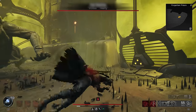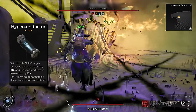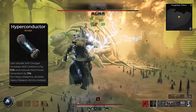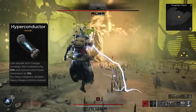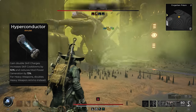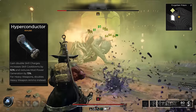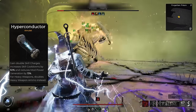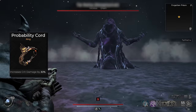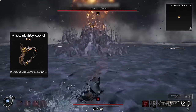For final tips: instead of Nightweaver's Grudge, you can use the Hyperconductor to gain double skill charges, but it increases skill cooldowns by 50% and reduces mod power generation by 15%. Equipping the Hyperconductor gives you two guaranteed skill rotations to unload into your target for considerable damage. However, your critical chance will be lower without the 20% crit chance from Nightweaver's Grudge, making it harder to reset cooldowns, and you'll face longer cooldowns after the two rotations. The Probability Cord ring increases critical damage by 30% and also works well since you'll be dealing a lot of critical hits.